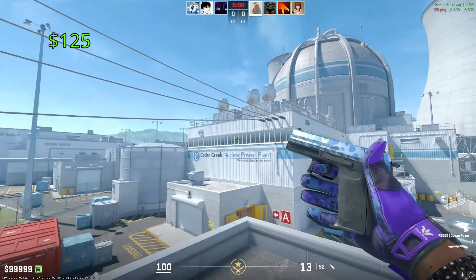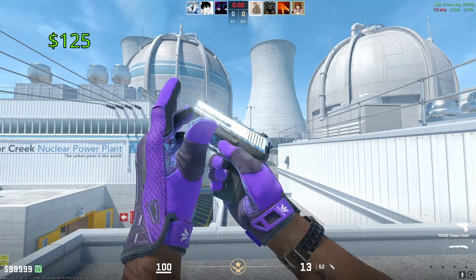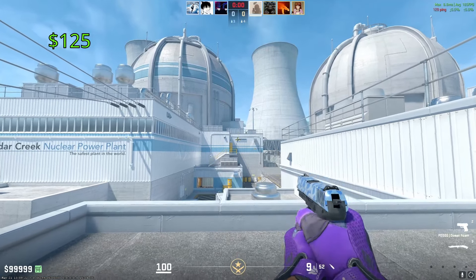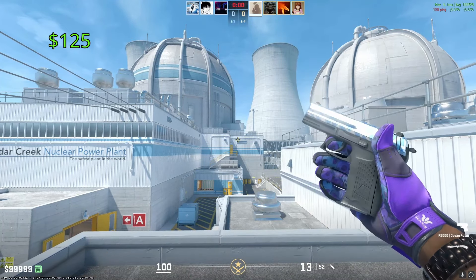Our most expensive P2000 is going to be the Ocean Foam. One of these in Factory New condition is going to cost you around $125. It trades up to the AK-47 Fire Serpent, which is part of the reason it has such an expensive price tag. But I still think it looks absolutely insane — that baby blue finish really looks amazing, especially in Counter-Strike 2 with the new metallic finish on the weapon.